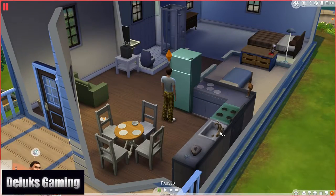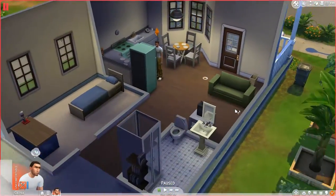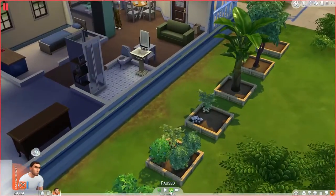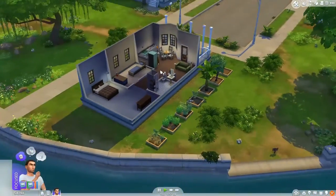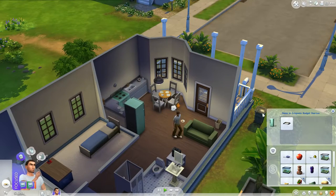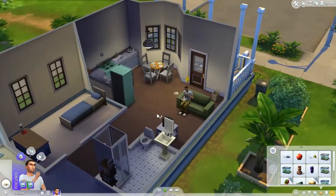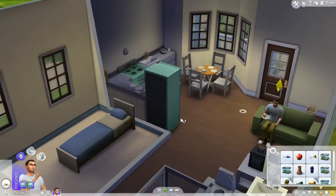Hi guys, this is Rob with Deluxe Gaming, welcome back to my Sims 4 series episode 5. We're here with Dicky Weeds and we are back in action hoping to improve our gardening skill and live off the land. Let's check his needs — he's a little hungry. Are we out of pizza? Oh, crisis averted, we had one more slice left. This house is starting to look a little rough.